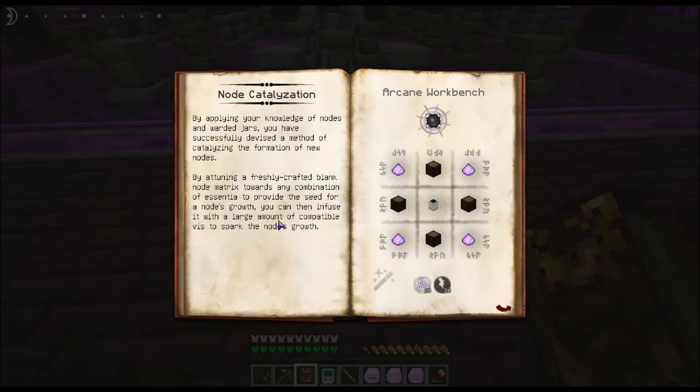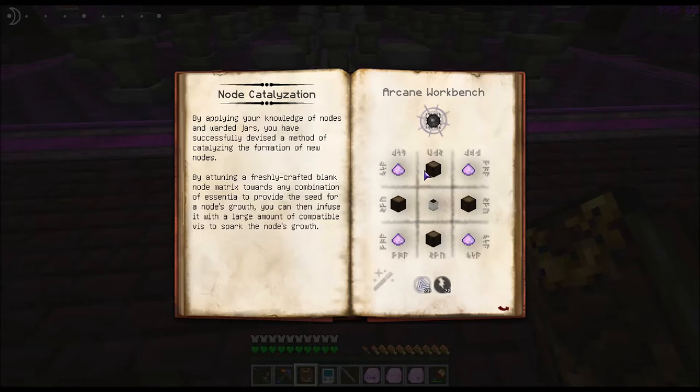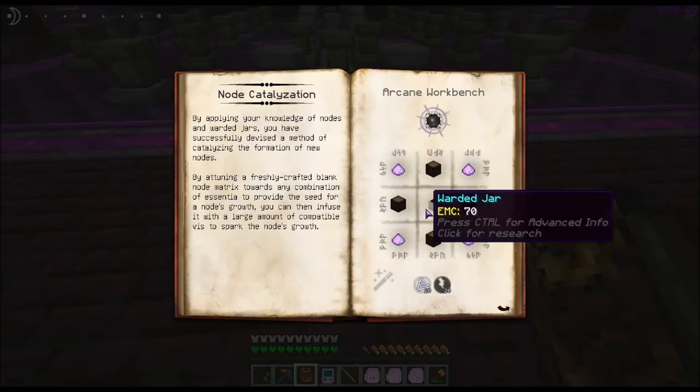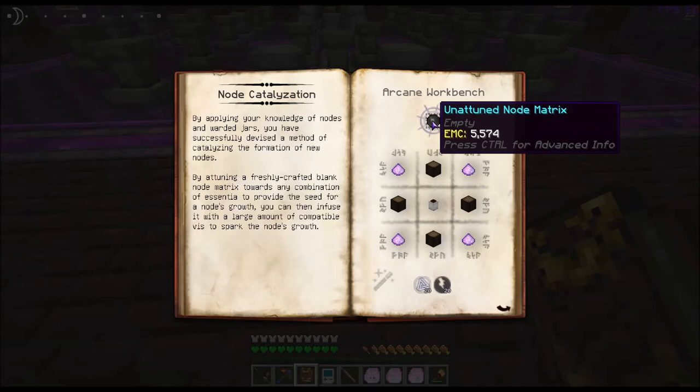By attuning a freshly crafted blank node matrix towards any combination of essentia to provide the seed for a node's growth, you can then infuse it with a large amount of compatible vis to spark the node's growth. So you're going to use four Salus Mundus, four greatwood logs, and a warded jar inside an Arcaean workbench. It's going to take 20 Ordo and 20 Prodigio — that's going to give you an unattuned node matrix.